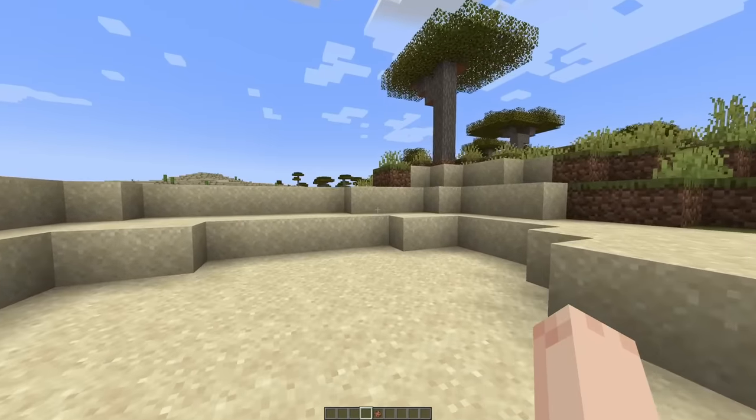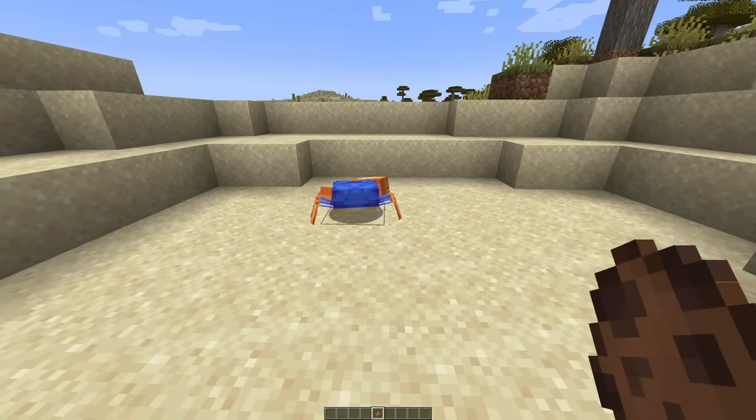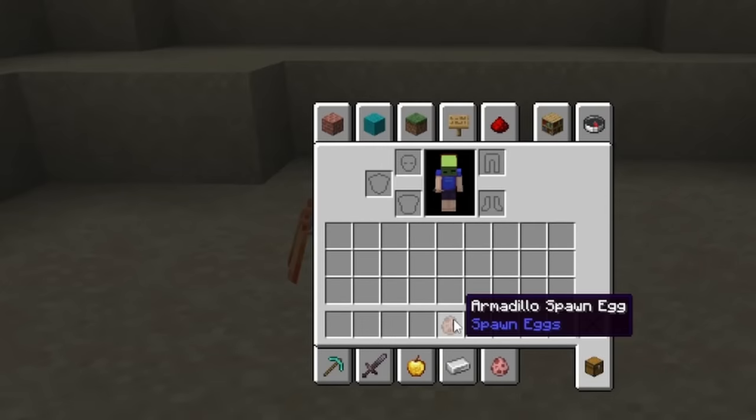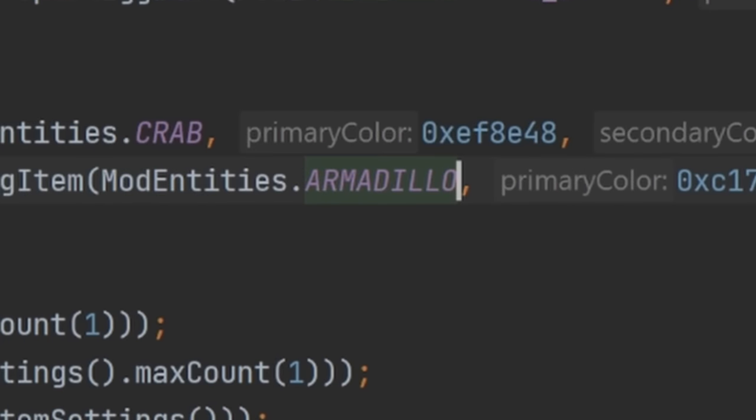I've registered everything and the armadillo is now in the game. This is my first time seeing it. That's a crab. I messed up. I made the armadillo spawn a crab. And fixed.